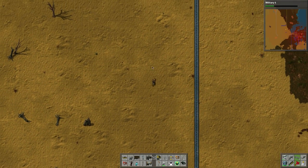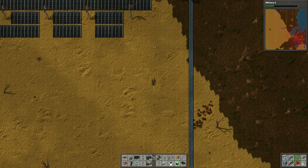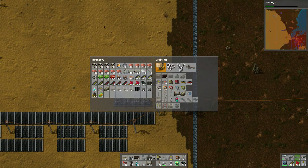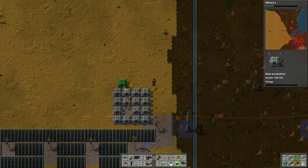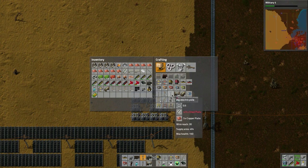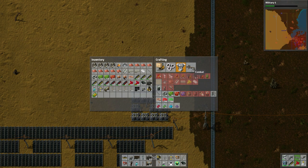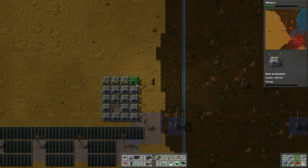I kind of have the accumulators and these - I'm not sure how these accumulators work too much, so I'm just going to place what I have and we'll go from there. Can I make substations? No I can't. Substations would be very useful right now because they can power a larger area, but this is okay as well.